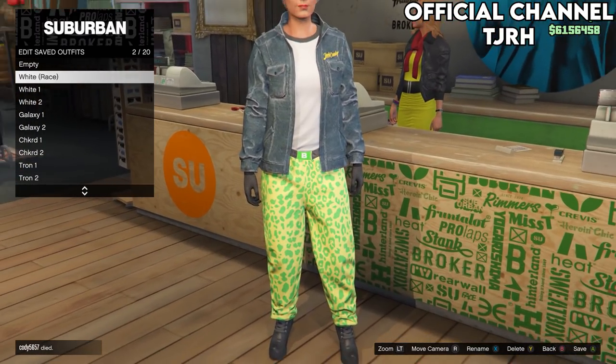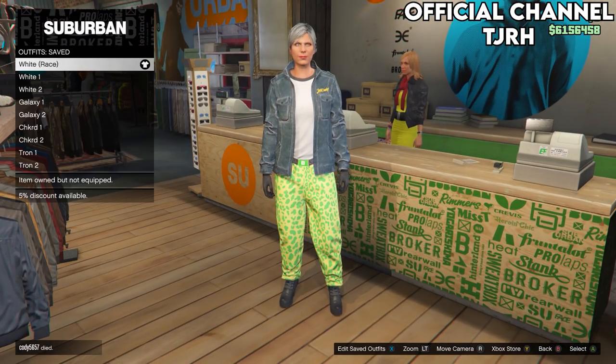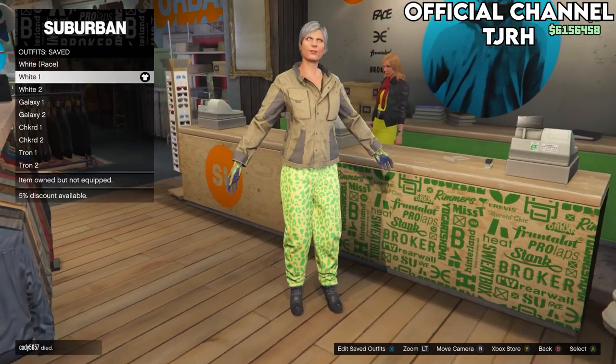Save this one to slot 2 and make sure you name the outfits the same as I named them, so name this one 'white race'.